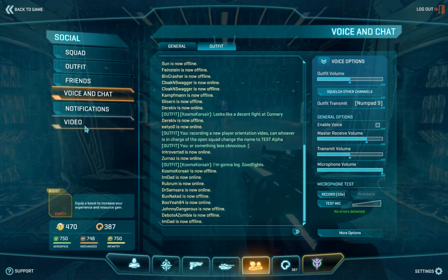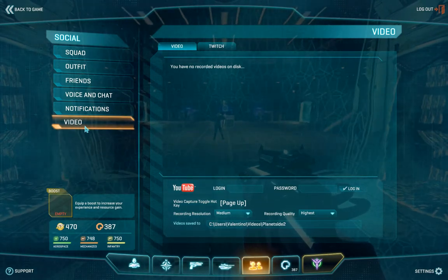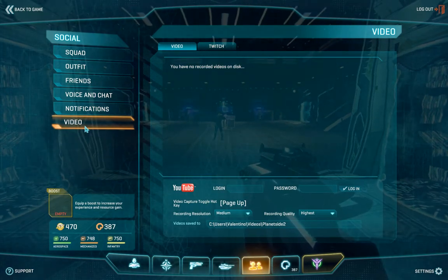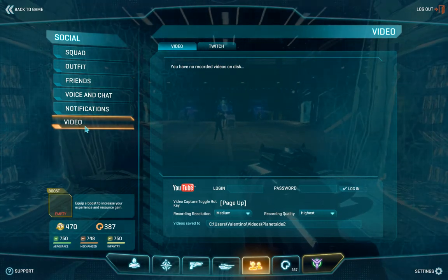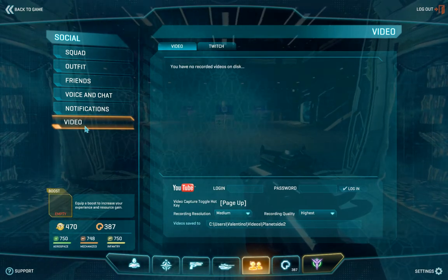Under the Social tab, you also have the Video section, which allows you to record locally and upload to YouTube, or stream directly to Twitch.tv. If you are more interested in streaming, you can give these a try and see if you enjoy it. If you do, be sure to check out my previous video on how to record locally and stream using Open Broadcaster Software for higher quality videos.